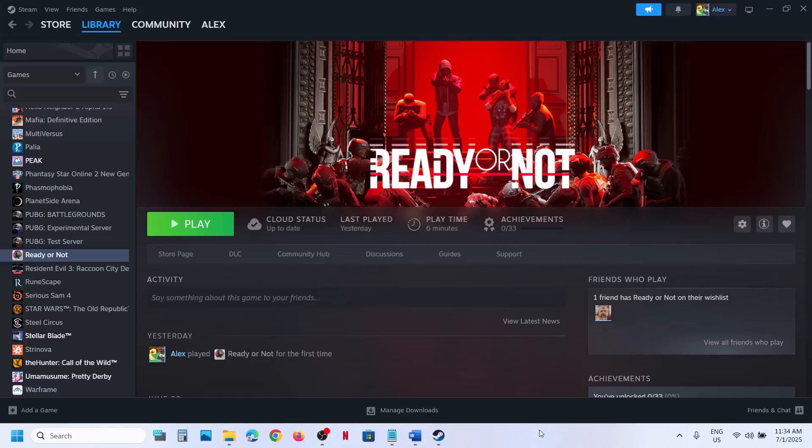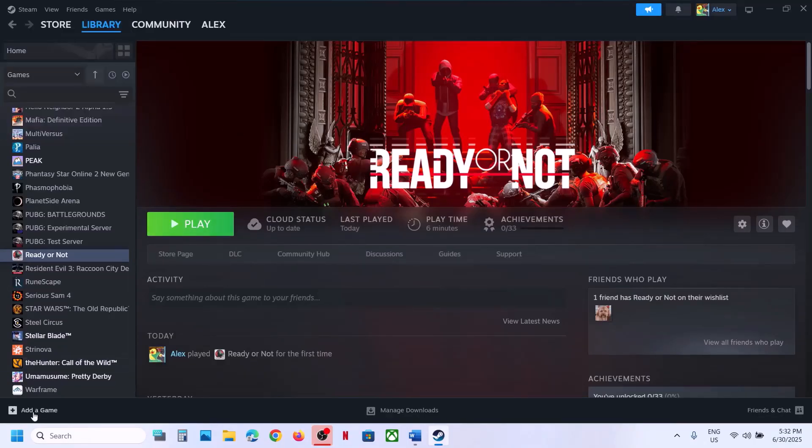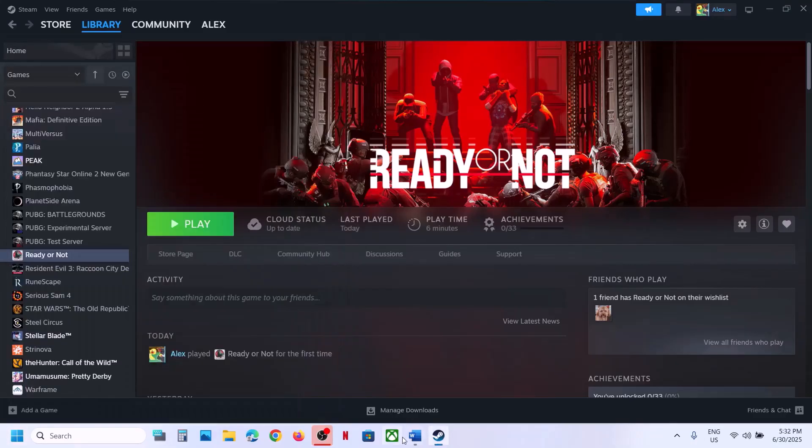Hello guys, welcome to my channel. Today in this video I'm going to show you how to fix stuttering and low FPS issue with the game on your Windows computer. The first step is to restart Steam, so go to Steam, click on exit, then relaunch Steam and then launch the game. If that does not work, restart the computer once and after the system restart launch the game.